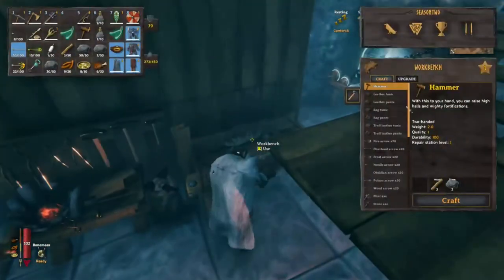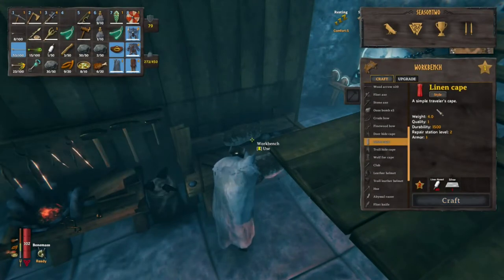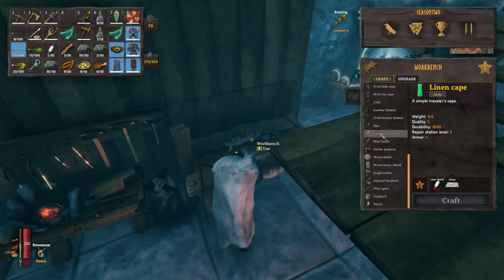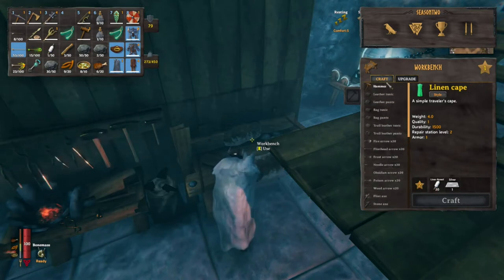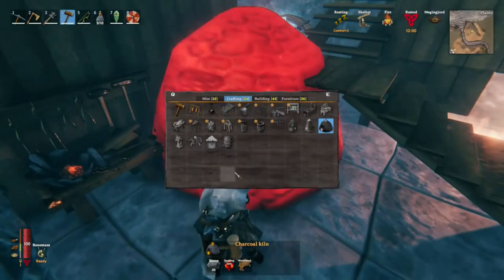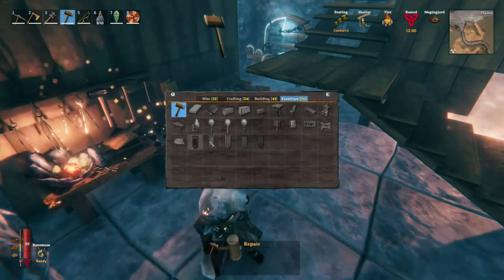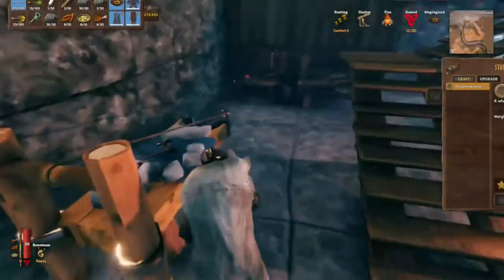There's nothing else in there at the moment. Can we get anything in here? Linen cape - oh I can style it, that's cool. Oh my god, I love that green. 20 linen - that seems to be a common number, so maybe we need a lot of flax. Can we learn anything to throw down with this? Doesn't look like it. Furniture? No new furniture with linen - that seems a bit odd. Stone cutter, yeah.